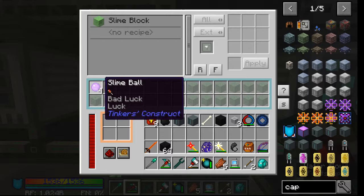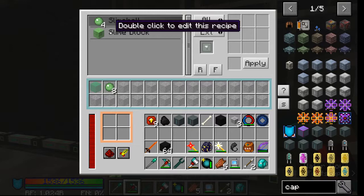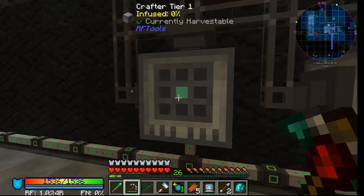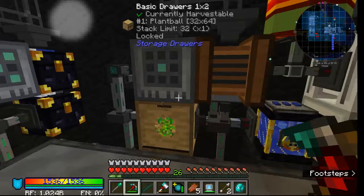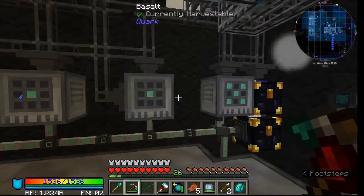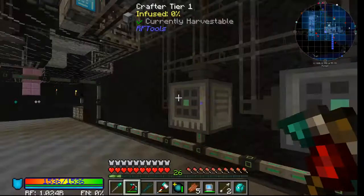This machine takes the purple slime balls and makes blocks out of them. This one takes the congealed slime, makes slime balls, and then makes blocks out of those — you can see them come in pretty quick. That's pretty much everything from the slime farm.